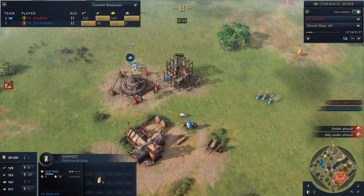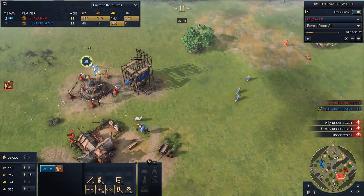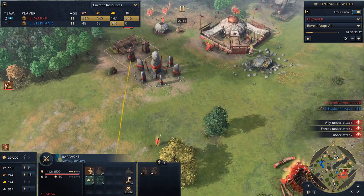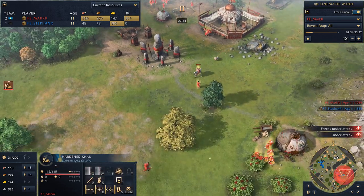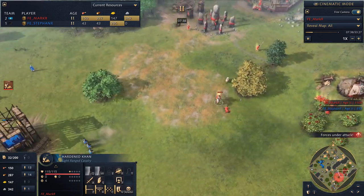Stefan is coming forward with his outpost, using his villagers to siege the Ovoo. But archers are now popping out two by two, with some spearmen coming out on the other side. The Khan is coming in as well — we haven't really talked about the Khan. Let's get some info on the Khan, Erik.